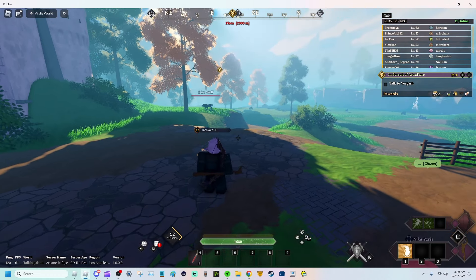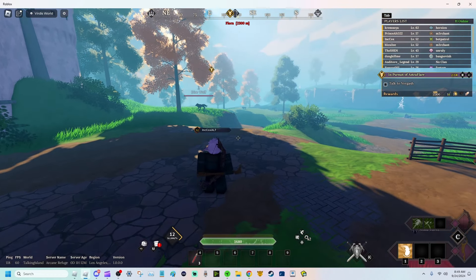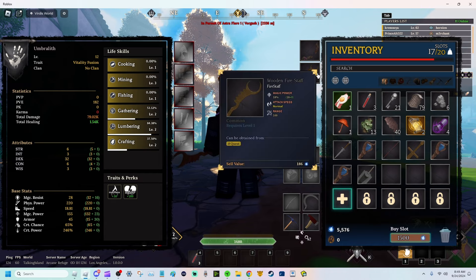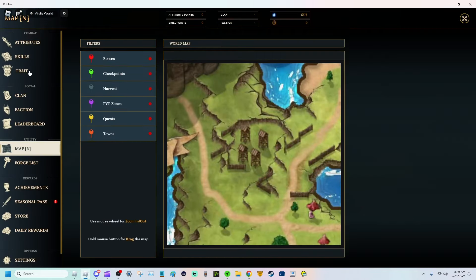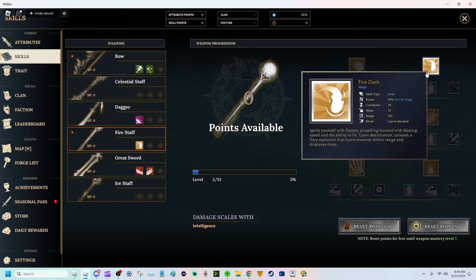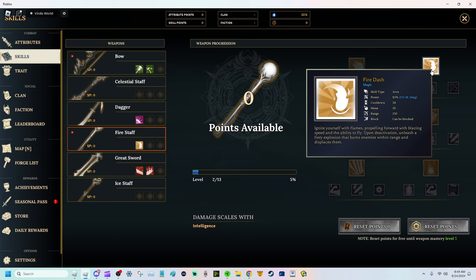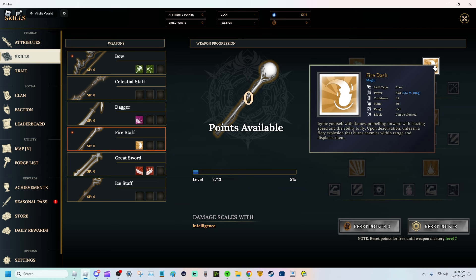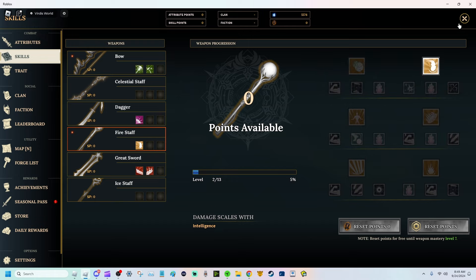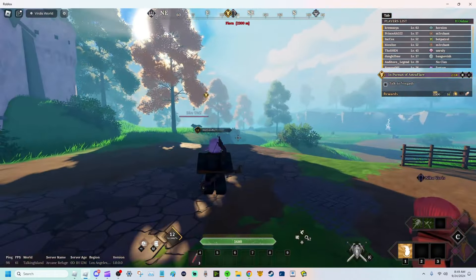So first and foremost, the first thing that is super important to do whenever you're a very low level is getting a fire staff — you can see it's a wooden fire staff — and unlocking this perk for travel, because traveling is something you're going to be doing a lot. So this right here is called fire dash. It's going to give you this ability, and you're going to want the range as well, because this is going to be your main source of traveling.